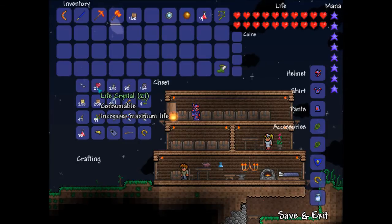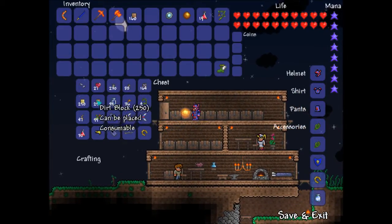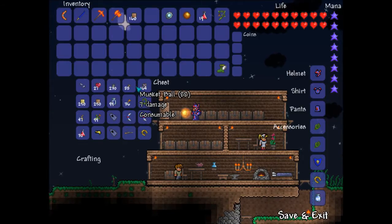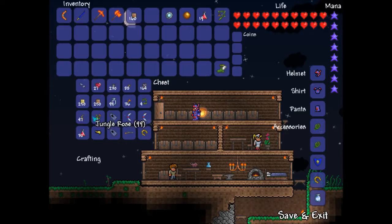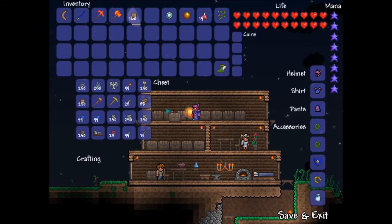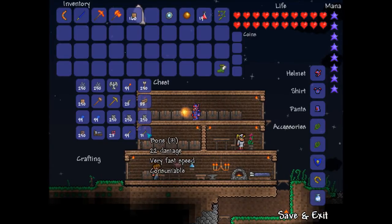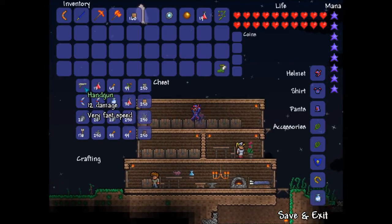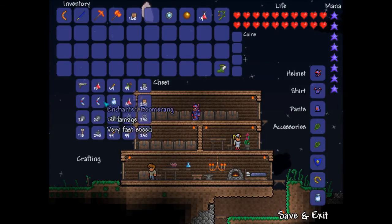I've got a lot of extra Life Crystals, but I'm full at the moment so I'm just storing them here. There are also Spike Balls, Musket Balls — that's ammo for the pistol or musket — and some mining helmets I'm not using. Got a bed for some reason, pink brick, bones, and a Handgun. Don't know if I should upgrade it at some point with hellstone — you can get a Space Gun from upgrading.